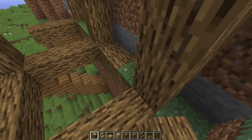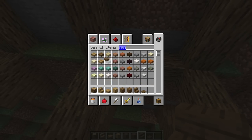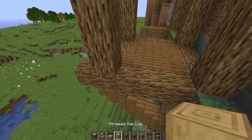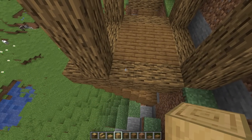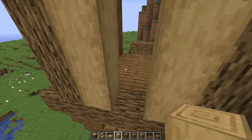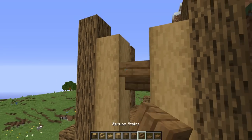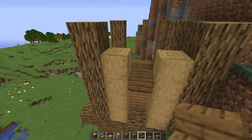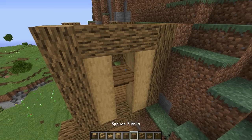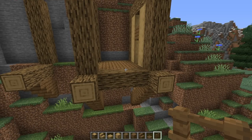Do another little cross beam right there, then put spruce slabs right underneath here to cover that up. Grab some stripped oak log and go up one two three and four, one two three and four, with a space in the middle. Put an upside-down spruce stair right there as a little doorway to get in. Go ahead and cross beam right here, put a spruce fence in there.